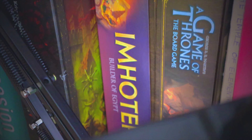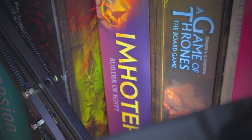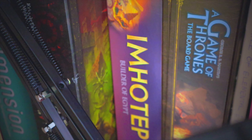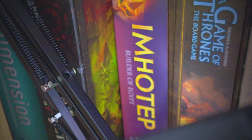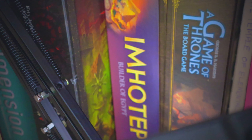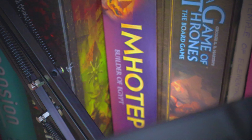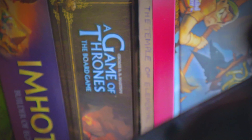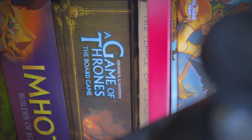Imhotep — can you see it? It's a sort of abstract game where you've got ships moving to different locations on these tiles and taking various actions. There are basically little mini-game type things involved. We really quite like this one. We haven't got the expansion, but Imhotep is actually quite a novel, quick, simple game.